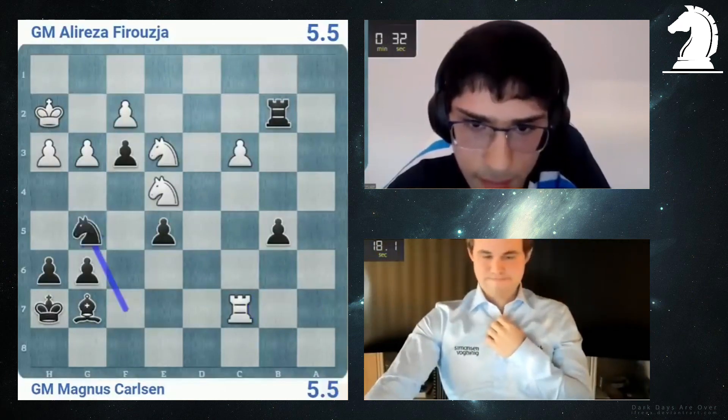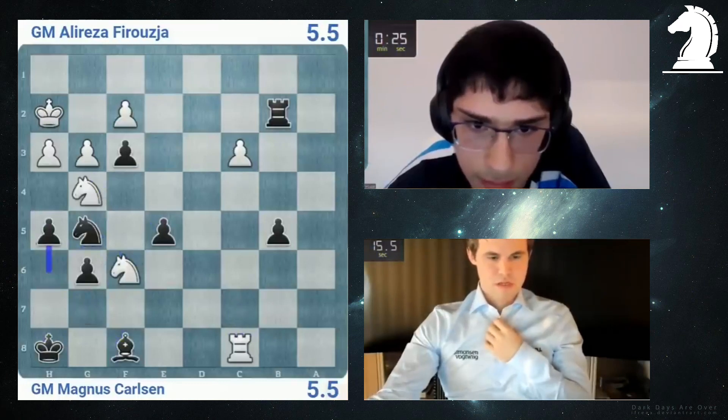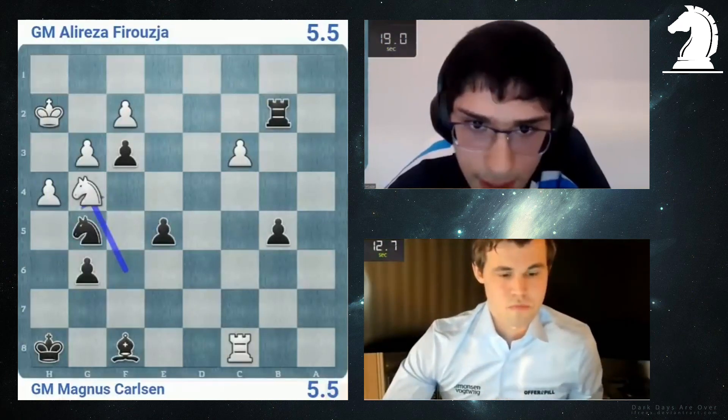Just cannot calculate. Rook c8. Knight g4. I got h5 — that was my idea. Knight g4. He's sort of running away. Let's just take. Oh, this is clever.